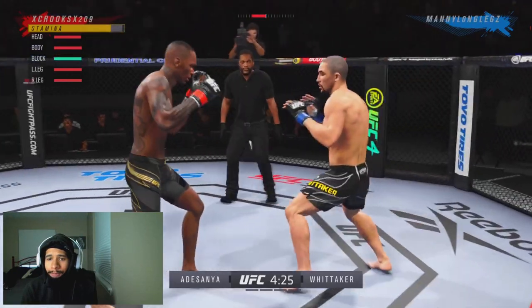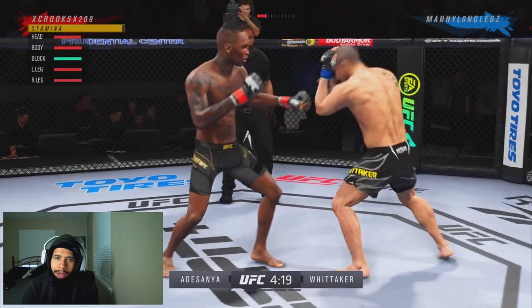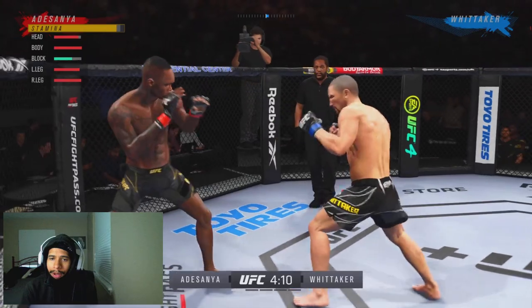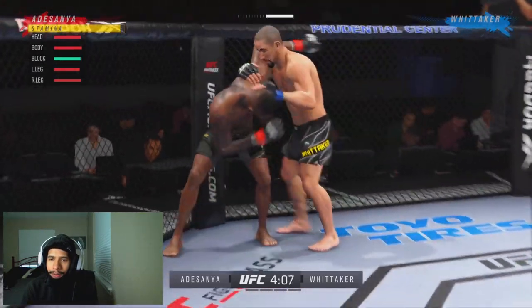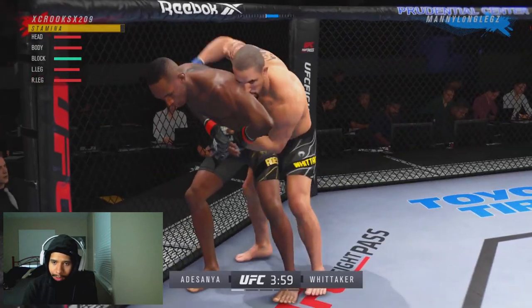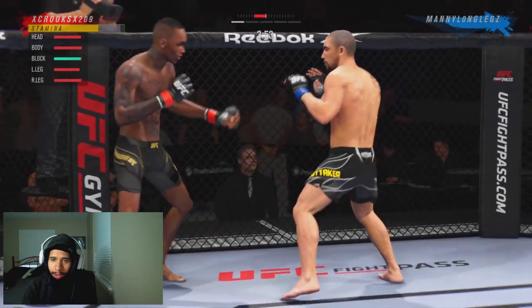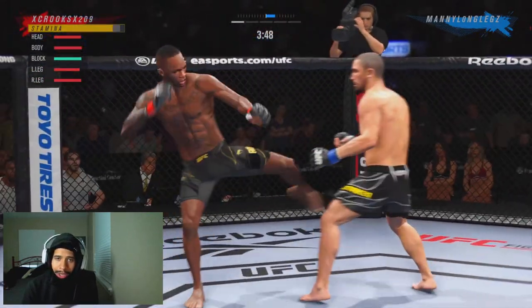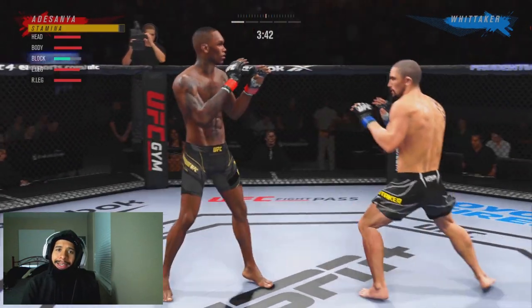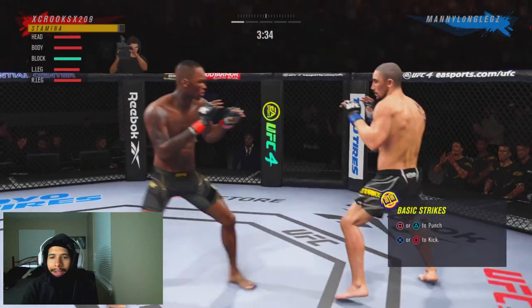So you guys see the first thing I'm doing — I'm just staying patient. I'm not trying to rush forward. Obviously I'm Israel Adesanya, so I can't just be walking him down with pressure and trying to box with him inside the pocket. So I have to stay patient. He's going to clinch us up right here. I know what he's going to try to do — he's going to try to take our back. He tries to backpack us right there. We deny it. And I know he's going to go for a clinch, so I try to lunge out of the way.